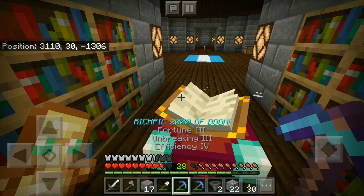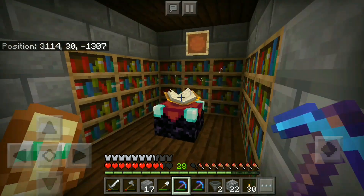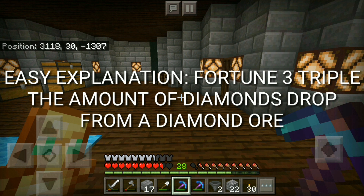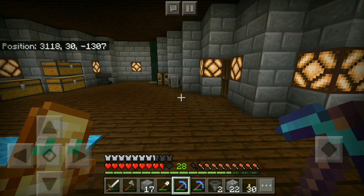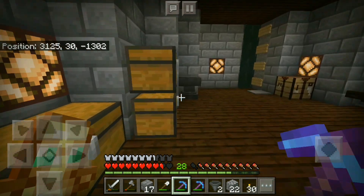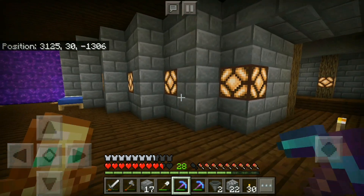If I pick this up and see its enchant, it has Fortune 3. So if you don't know — if you're new to Minecraft — Fortune 3 doubles or triples the amount of diamonds dropped when you mine diamond ore. If you mine it with a normal diamond pick or iron pick you get a single diamond, but with this pickaxe you have a chance that single diamond can fortune into two or three diamonds.